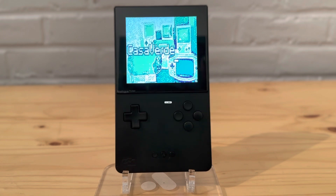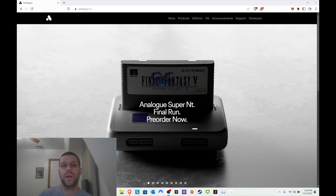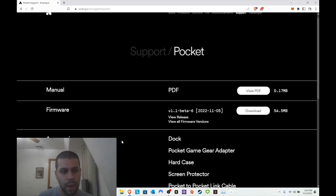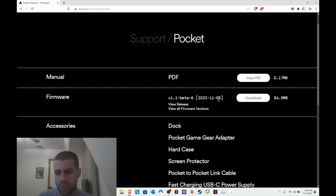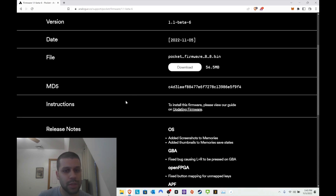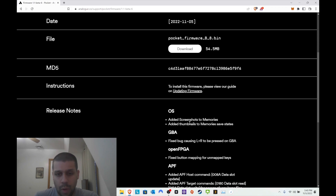All right everyone, so here we are on the Analog website. Let's check out the updates that were just released. You go to Support, click on Pocket, and from here you can see the latest version which was released today, November 5th. Let's hit View Release. There are some interesting things to note — looking at the release notes, they added screenshots to the memories, which is pretty big. That's something they've been talking about for a while.